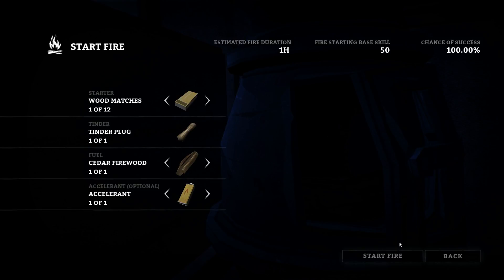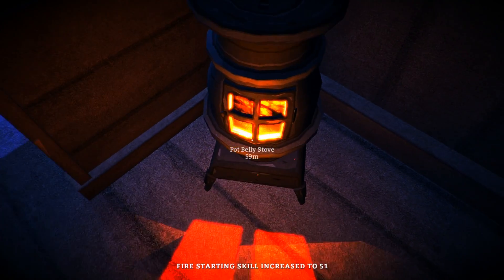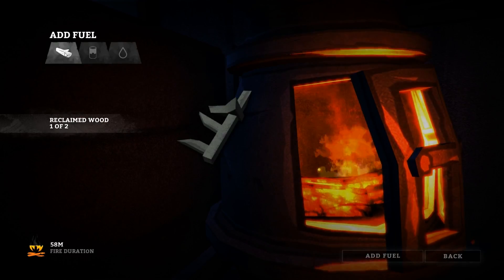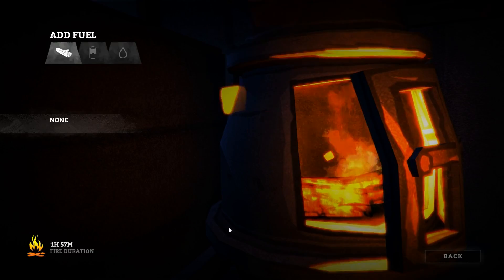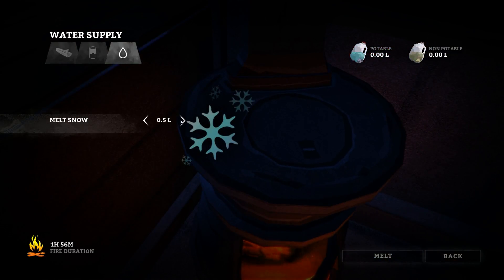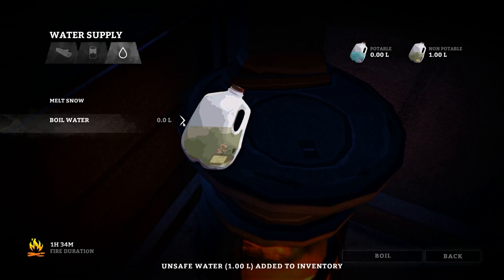I really want to get a fire going. Let's go ahead and start this fire. We'll use our accelerant and add our reclaimed wood. It shows us our total duration of fire. Now we need to melt some snow — I'm going to melt a liter of snow. We're going to need a lot more, but we also need food and other things.